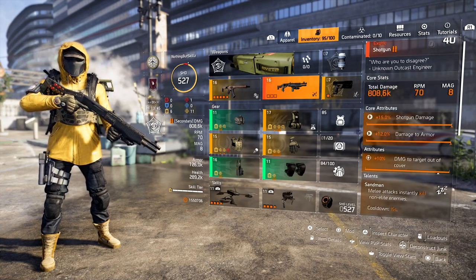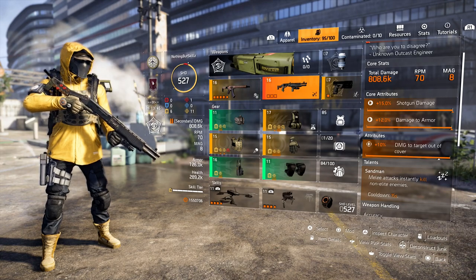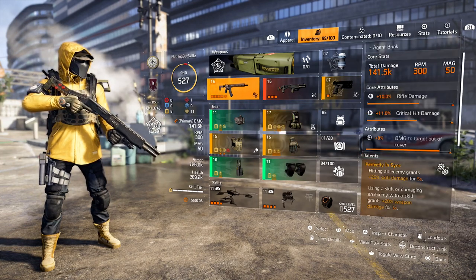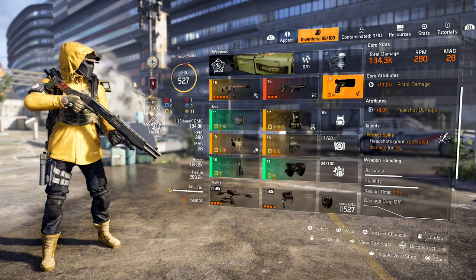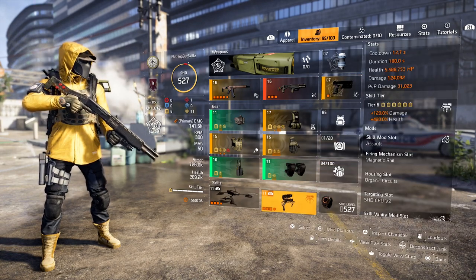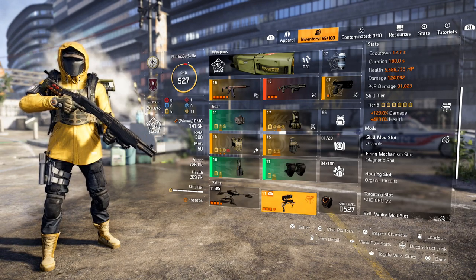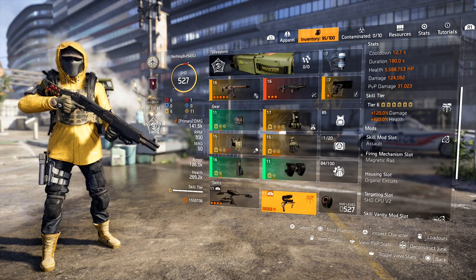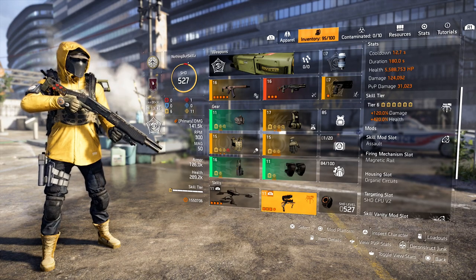For the secondary I went with Sweet Dreams — melee attacks instantly kill non-elite enemies. If a purple or red rushes you, swap to it and melee them. For the pistol you want the Tactician pistol that comes with the Technician spec, because it has Perfect Spike: headshots grant 25% skill damage. When running five directives you might run out of primary ammo, but you'll always have pistol ammo. Use your pistol for skill damage, pick up dropped ammo, then switch back to the Harmony.